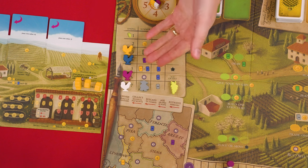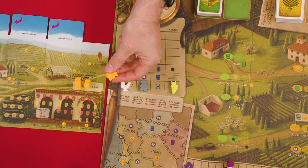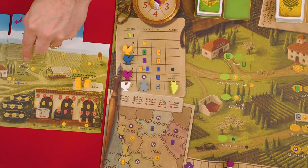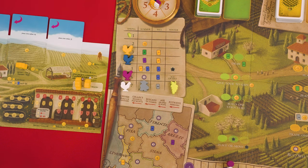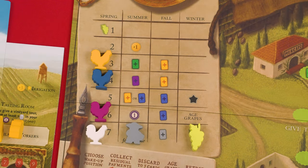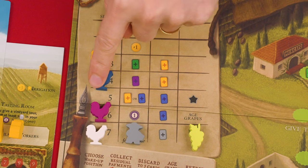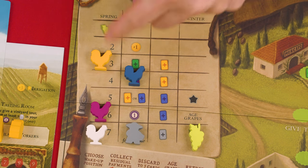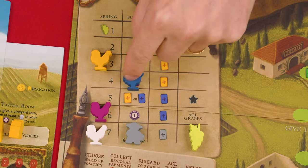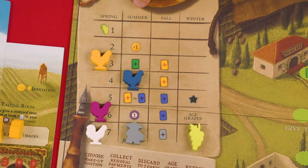In wake-up order, players now take turns either placing one of their workers on a green spring action space, a private action space they control like the yoke spot on their board, or instead they may pass. When you pass, slide your rooster to the right on the wake-up track into the next season and collect any bonus shown there. You can't skip seasons — you must go into the next one, summer in this case. After passing you won't take turns but will wait until all other players have also passed and moved their roosters to summer.